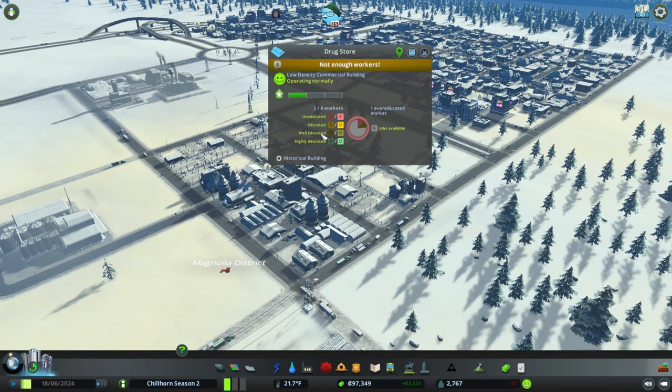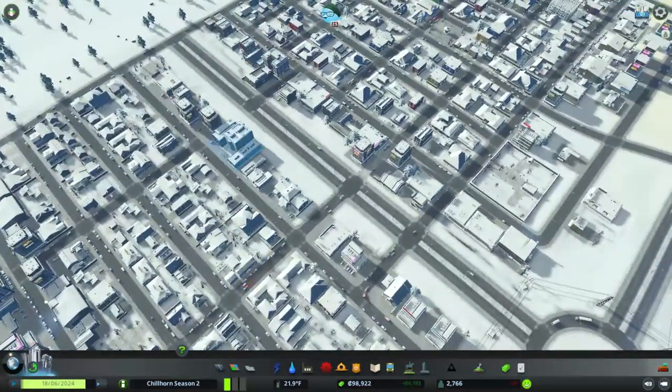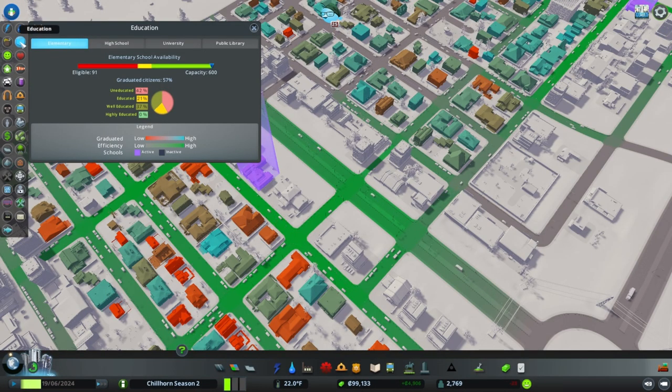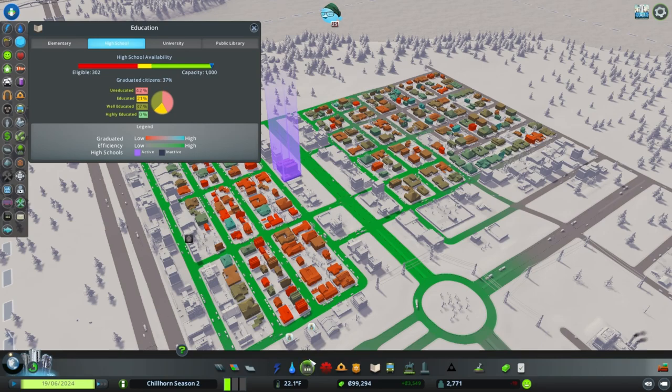You can see they have two out of eight workers. They also want well-educated workers, which is going to come from high school. If we jump into our education information tab, we can see we have plenty of capacity - it's just a matter of getting the students through school. 37% of the population is already well-educated. Eventually we'll unlock universities and be able to get to that highly educated category as well, and then we'll most likely start building skyscrapers and office complexes, transitioning from traditional dirty farming and coal industry into having industry jobs come from office buildings instead.